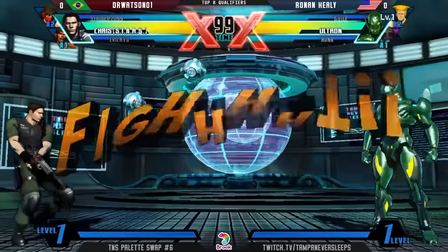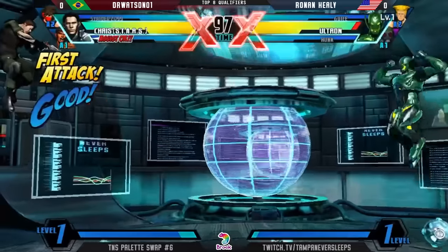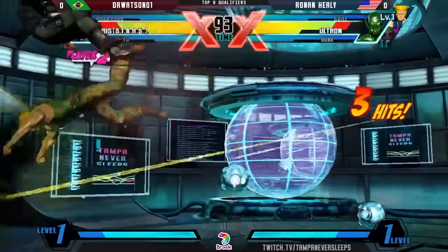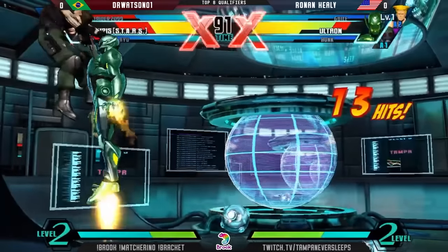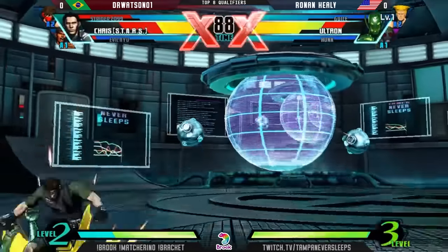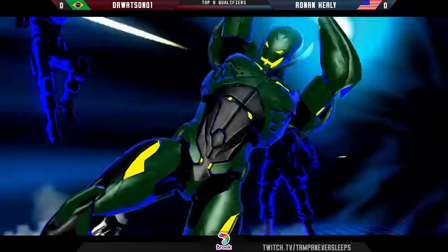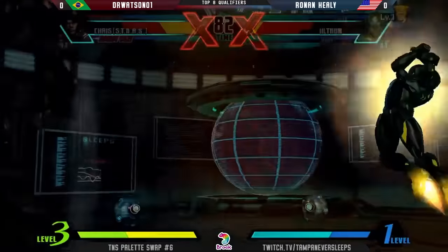He has all the projectiles that run down the ice. A little bit of Chris Starr's action though. He's up to get the extra damage on Strider, and then resets to get Chris as well. The drop at the top — here we go, Dr. Watson taking full advantage of it. Maybe some — command throw not going to work out. Good idea though, I like the energy.